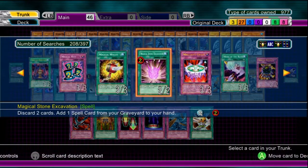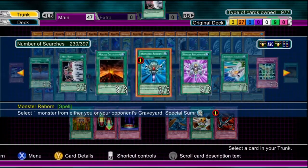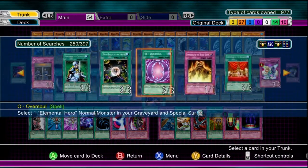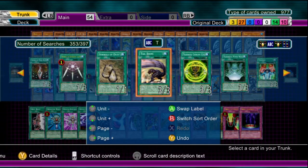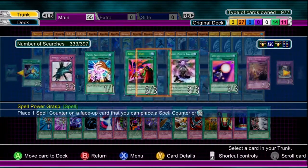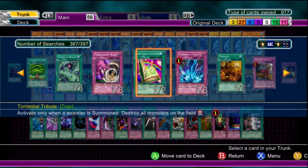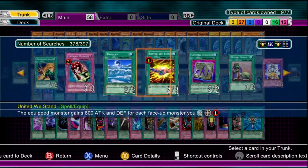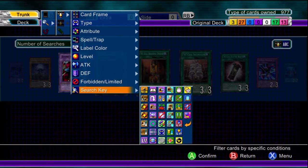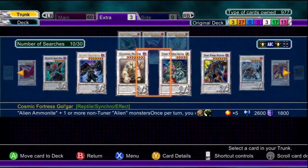You want your magic and traps to go sort of with your monsters. For example, if you had a Blackwing deck, you might want to choose some Blackwing-required magic cards. For field spell cards, if you have a Dark attribute deck, use Mystic Plasma Zone — that'll really help you out. You definitely want an equal balance of both magic and traps. I tend to like more magic than traps, so I'll have like 15 magic and 10 traps. Traps are there to help — mainly to stop your opponent from attacking and for negating effects.